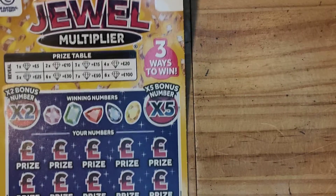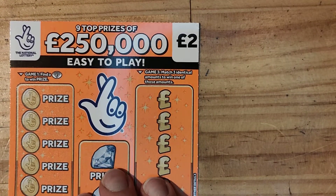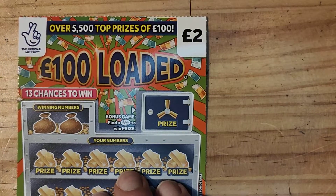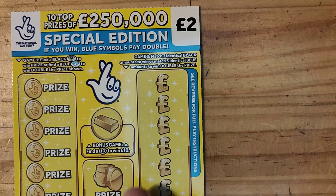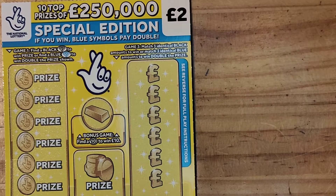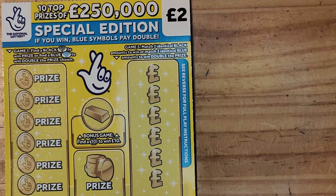Hi guys, welcome to Scratcher. Today I've got £15 in play. I've got one of the £1,000,000 Duel, one of the £25,000 Orange, one of the £5,000 a week for a year, one of the Super Cash Bonus, one of the £100 Loaded, and one of the £25,000 Special Edition Yellow. I thought I'd do a bit of a mix up today, so hopefully we can get some of my money back — let's do this.